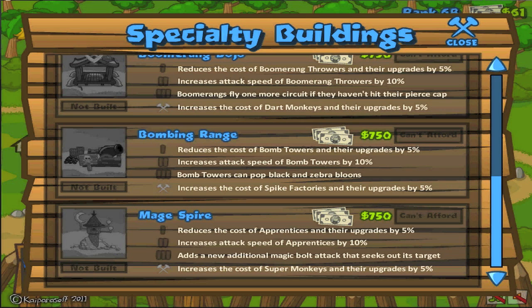Next up, we have the Bombing Range. This one is where you really start to see the best increase — this and the Mage Spire are incredible. The Bombing Range allows you to pop black and zebra balloons. Say you build a bomb tower around round 5 to 10 — it's kind of good until you start hitting black balloons, then you start hitting trouble and can't go on further. However, if you have the bomb tower ability that can pop black and zebra balloons, you can keep going forward and maybe only have a single tower until around round 30. It really does make a difference.